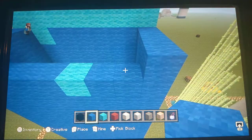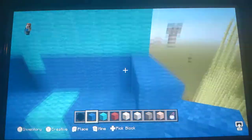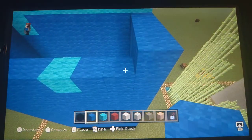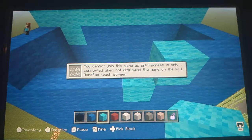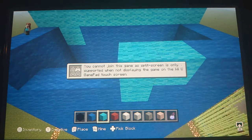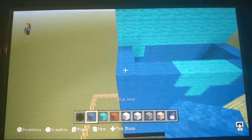For the next row, not counting the first block, do these sequence of blocks: blue wool, then three light blue wool, and the rest blue wool.